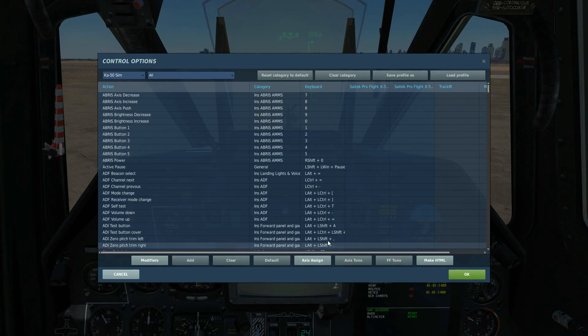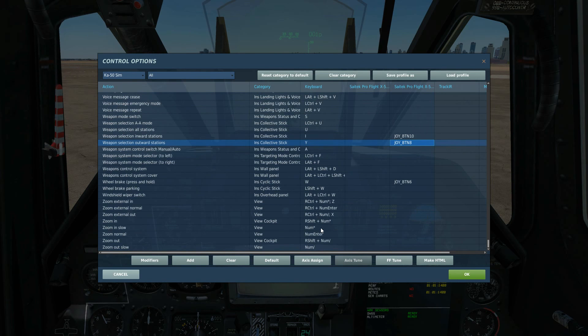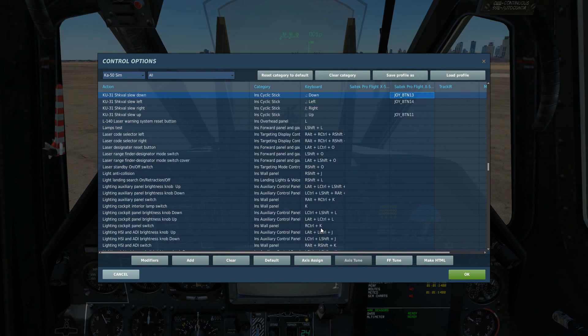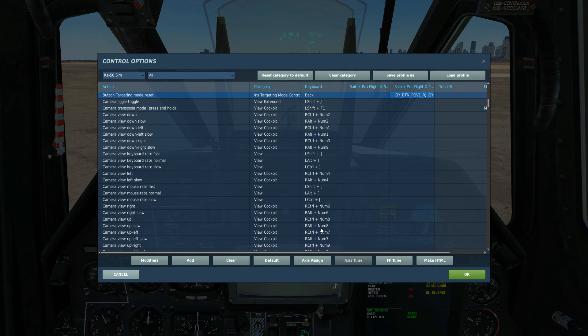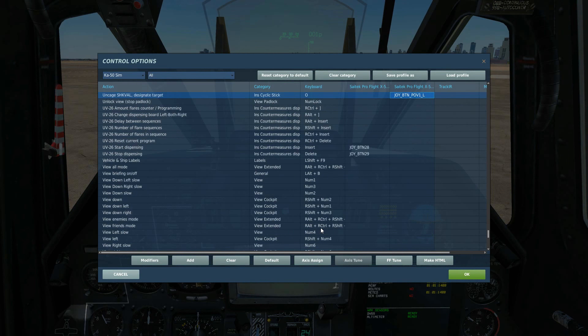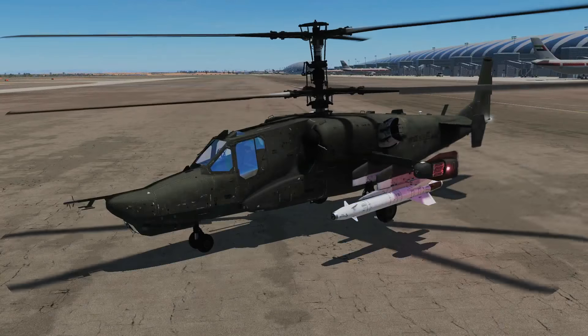We'll need quite a lot of controls today because we've got to use our schwal to find a target. To fire the missile we're going to use weapon release, and to choose stations we use weapon select — inboard, outboard, or all stations. For the schwal we can do target lock, slew up, left, down, and right, uncage the schwal, reset the schwal, and we've got a helmet-mounted tracking system we can use to slave the schwal to. Plus our trimmer for general flight.